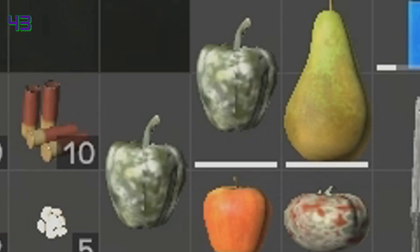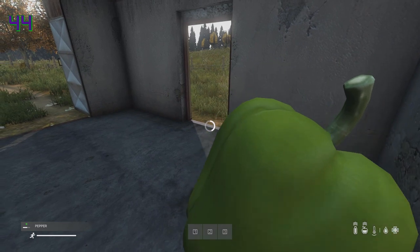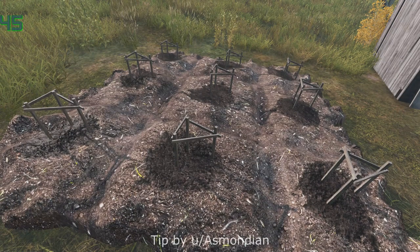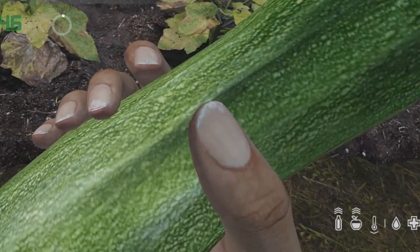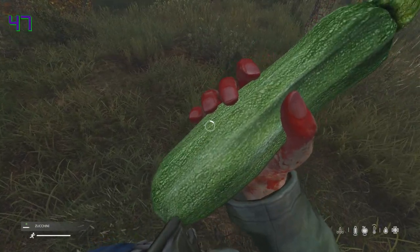Rotten fruits and vegetables will still give you perfectly usable seeds. If you want seeds from a healthy vegetable or fruit, eat it until it's a low percentage because you still get the same amount of seeds. Zucchinis are now the best food to grow, providing 60 energy per zucchini, an increase of 300%. To get a full white apple you need 4000 energy now, and for hydration you need 2400. Like drinking with bloody hands, eating with bloody hands now causes salmonella — be careful of this.